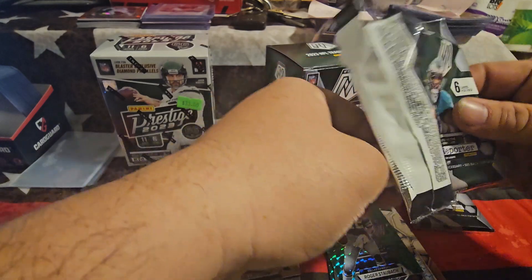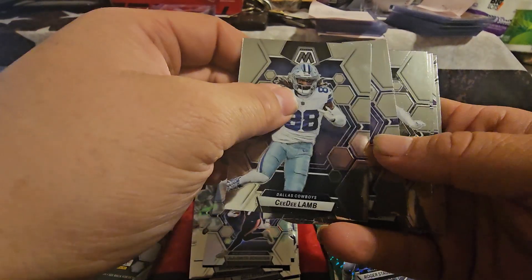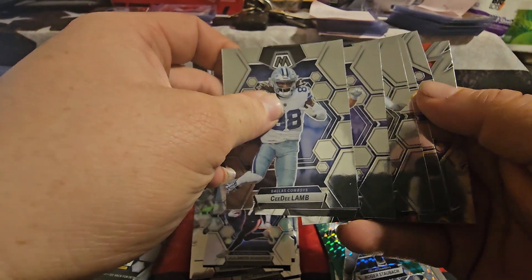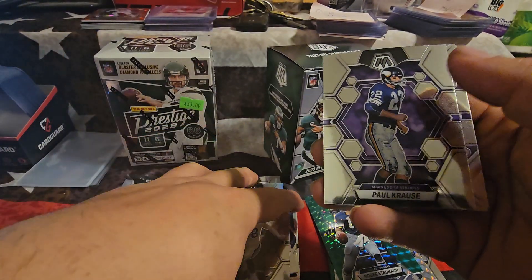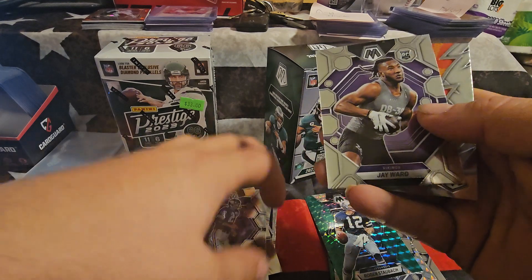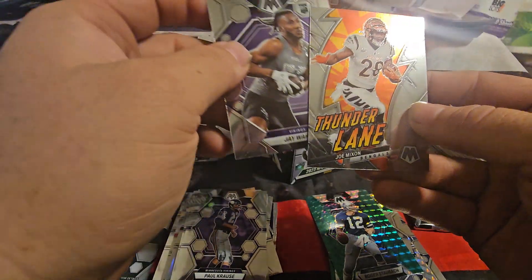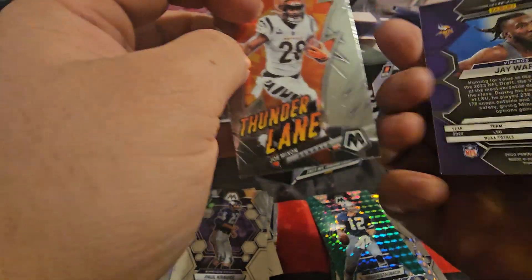Let's keep it moving. I try to keep these videos down to about ten minutes for you guys. I wasn't going to the hobby shop to get blasters — I was there to get some card things to send to PSA and I just happened to pick some up. There's something back there, I can see it. Here's a CeeDee Lamb, Mark Andrews, Max Crosby, and we've got a Paul Krause. Our first rookie is Jay Ward. And then we have a Thunderlane of Joe Mixon — that one's not numbered either.